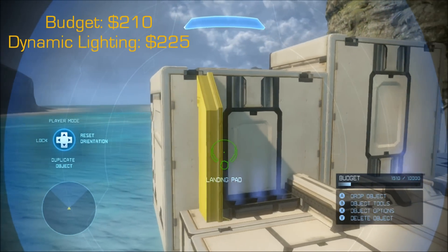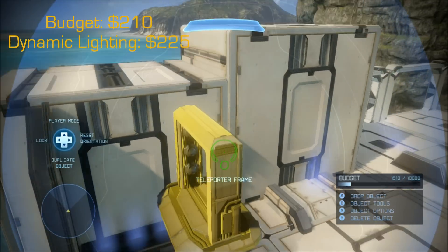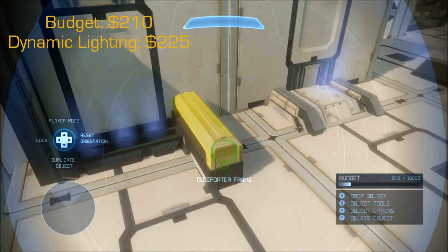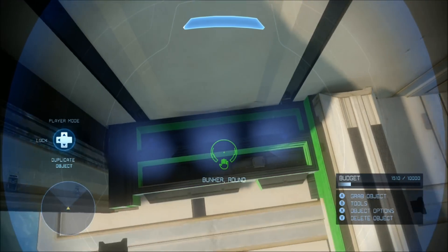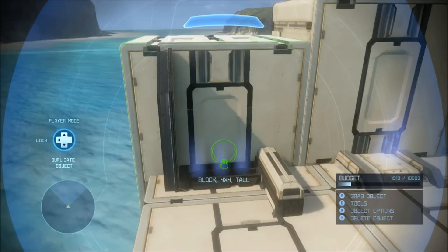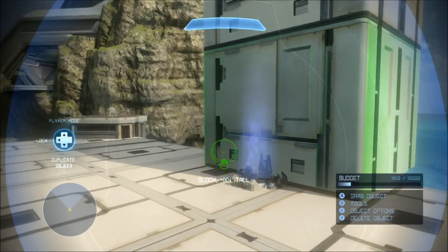Then for the side, I just added this nice little landing pad thing here, and that's just like a 90 degree up and down. Then this teleporter frame — you don't really need that — I just put that right on top of the Bunker Round to finish it off. And I also put three Grab Loops there to make it look more like a vent and make it look a little more realistic and functional.